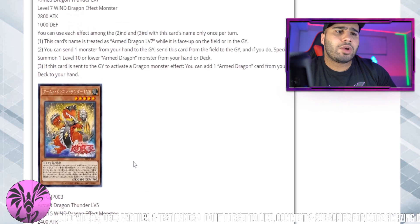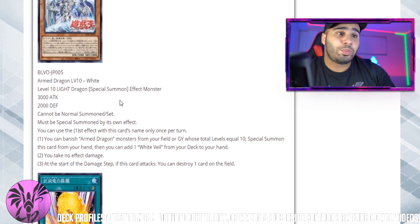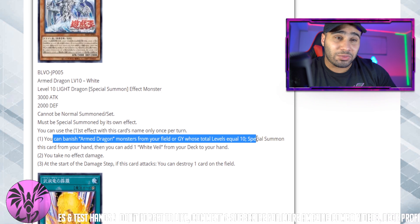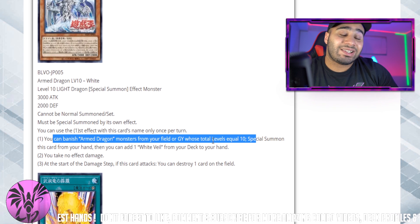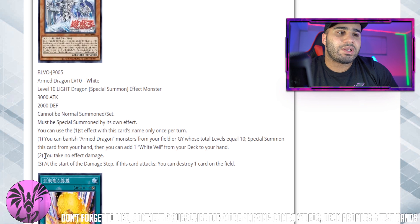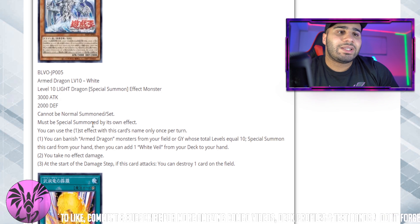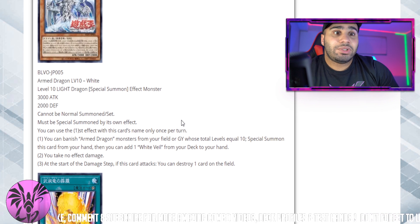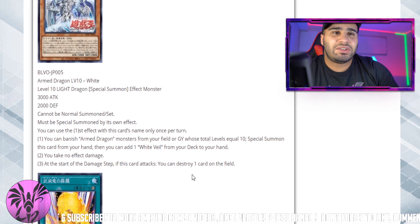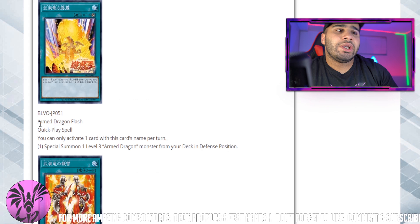Now let's go into Armed Dragon White — this card completely sucks, zero potential. It must be special summoned by its own effect: you banish Armed Dragon monsters from your field or graveyard with total level equal to exactly 10. You can add one White Veil, which you're not going to play. You take no effect damage — irrelevant. At the start of the damage step if this card attacks you can destroy one card on the field without targeting, but who cares — the card is hard to summon, literally harder to summon than Borreload Savage Dragon or Chaos monsters. Zero reason to play this card.